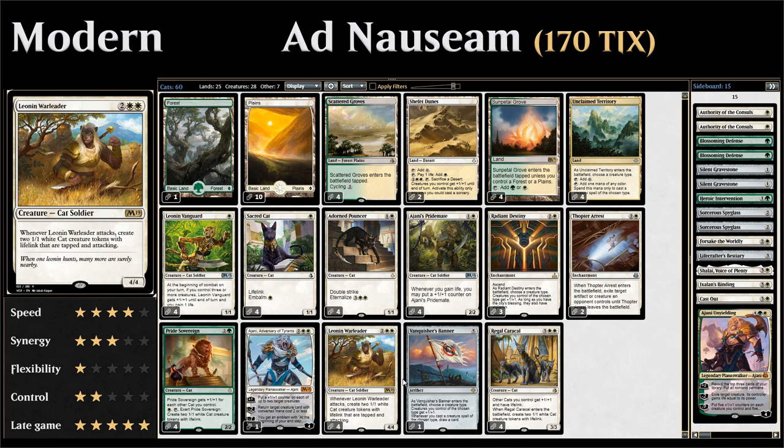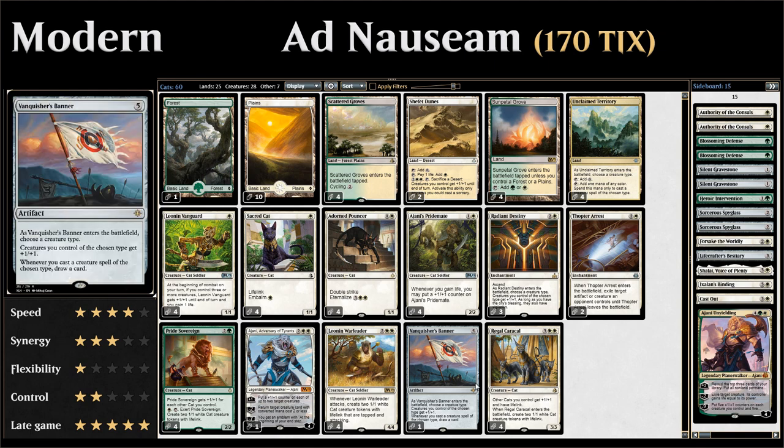Speaking of anthem effects, we've got a single copy of Vanquisher's Banner — five mana for an artifact. When the banner enters the battlefield you choose a creature type, which will be cat. Creatures we control of that type get +1/+1, and whenever we cast a creature spell of the chosen type we also get to draw a card, rewarding us for playing more cats to the board.